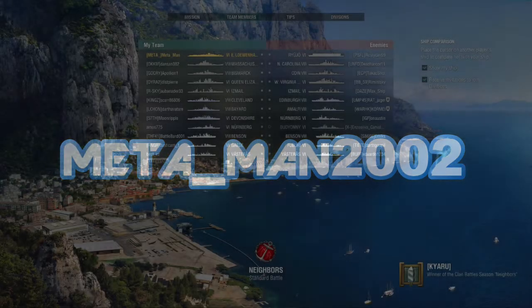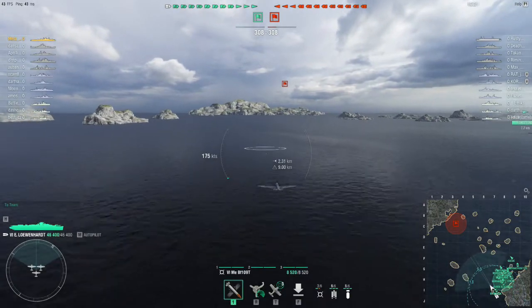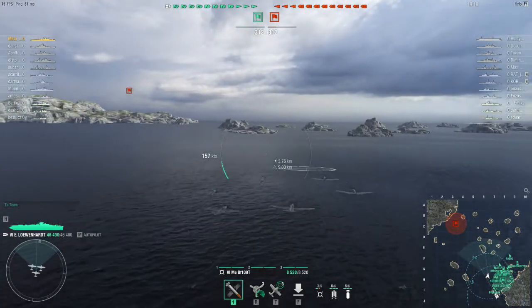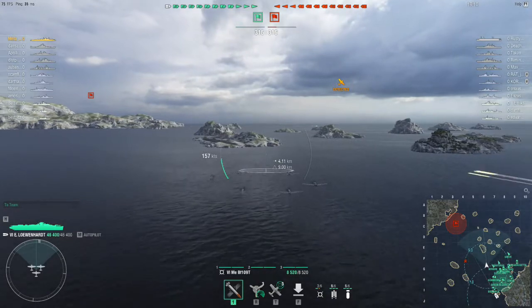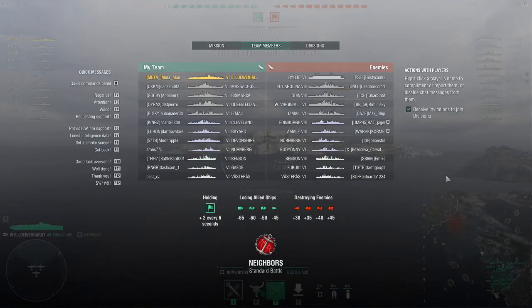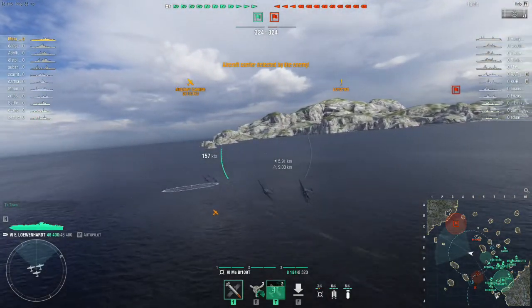Hello captains, this is Metaman. Today we're looking at a tier 8 battle I had in the Löwenherz, once again showing a bottom-tier match. The Löwenherz has great rockets at hitting cruisers, really good HE bombs in terms of potential damage, but her torpedoes and secondaries are her weak points. I use the same captain as my Graf Zeppelin — I don't get her in range very often to use those secondaries, but that's how I have her set up.